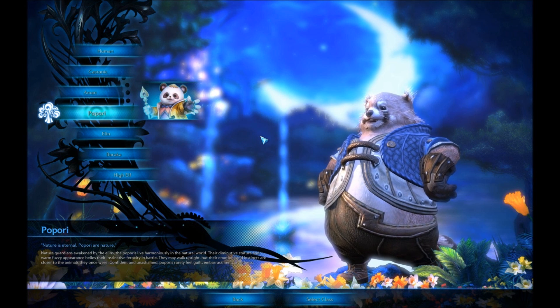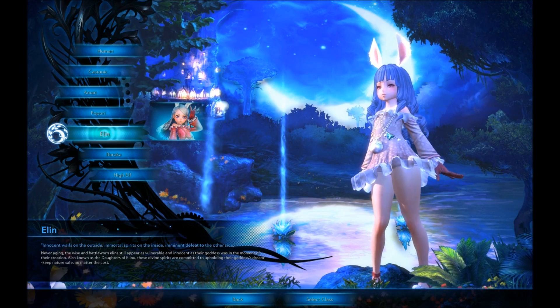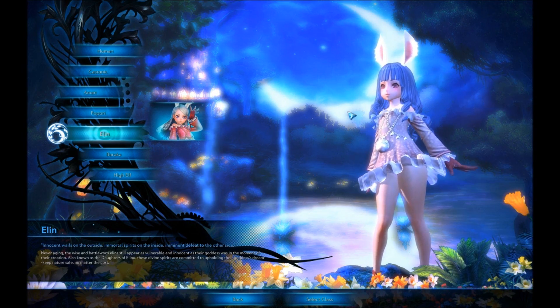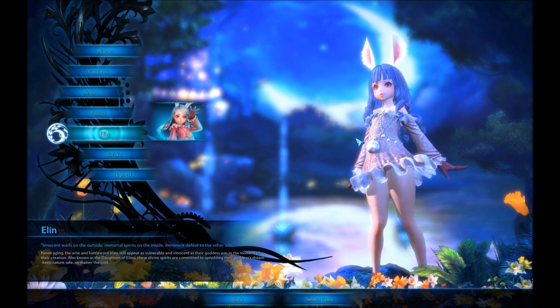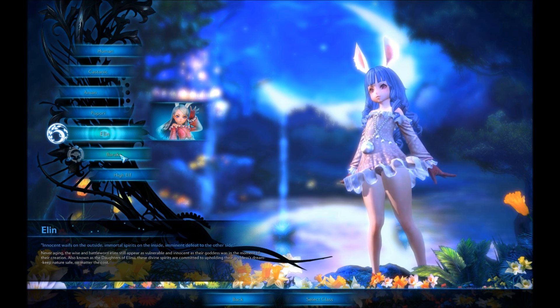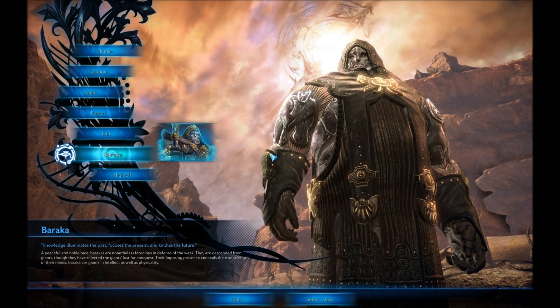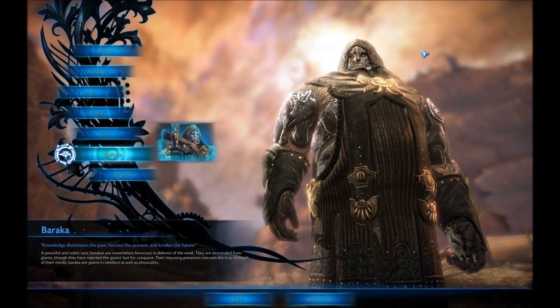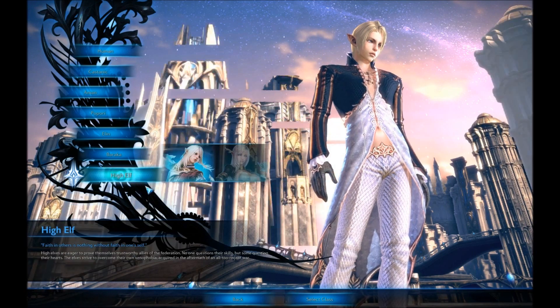I have to roll with one of these as well at some point. It's only one weekend for the beta so I'm gonna get as much done as I can. Here we have the Elin, which are these small cutesy anime kind of characters. I like those as well — I'm a huge fan of anime, so love.